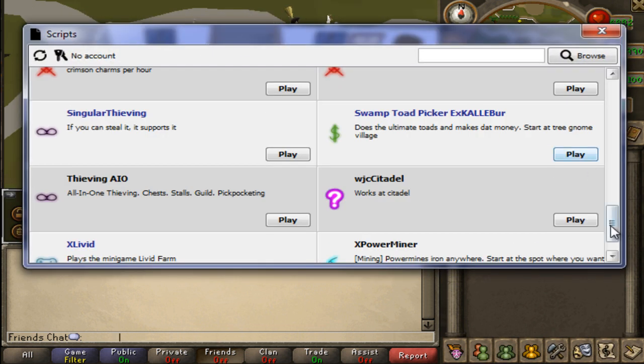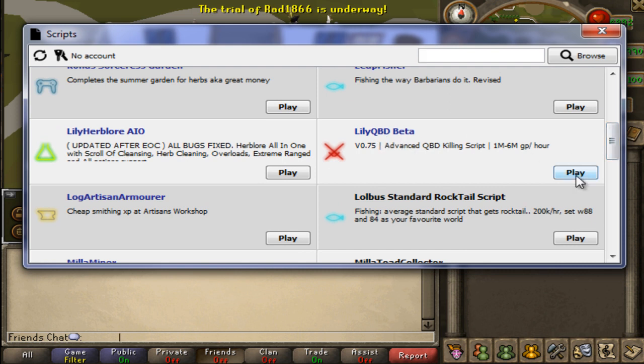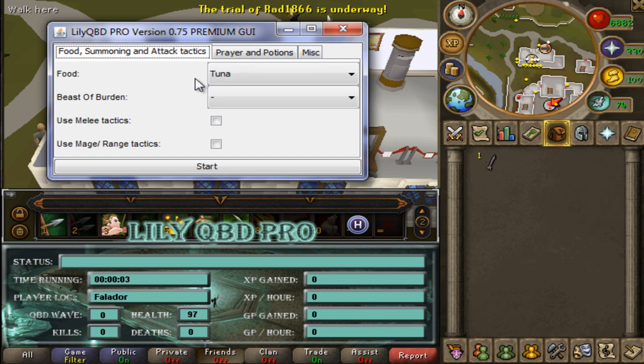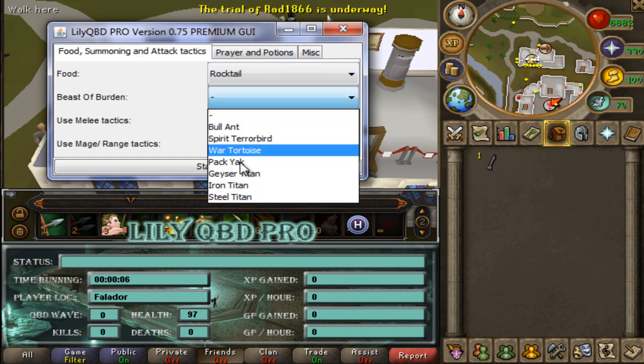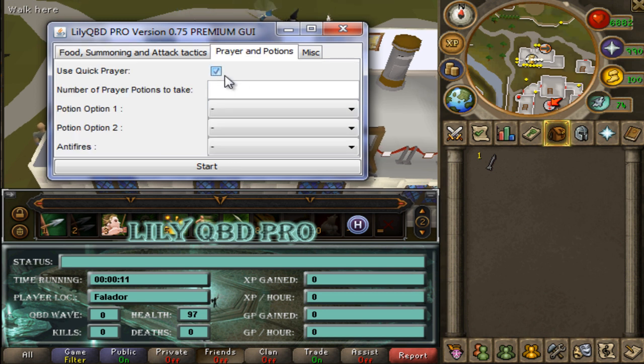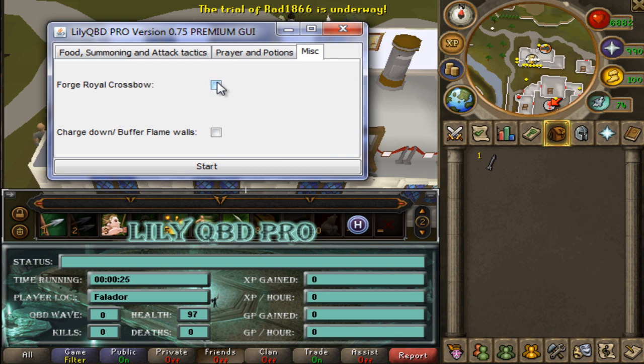I'll show you how I set it up. I will click run here and scroll up to where it is — LilyQBD Beta. Great bot. Here's the guide. So basically you select your food that you're using, your Beast of Burden — I used the War Tortoise — and you're using Major Range, but normally it's just Range. I use Quick Prayer — make sure you have your Quick Prayer selected already. I use five. I use Extreme Ranging, Extreme Defense, Super Anti-Fire Potion — it supports both. And if you're making your Royal Crossbow for the first time, use that option; if not, just click that and you'll be good.